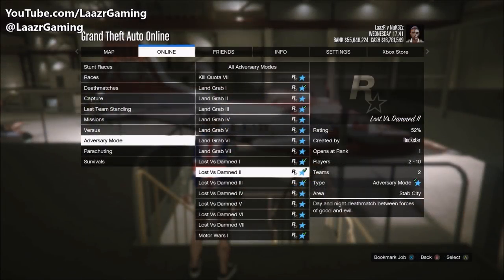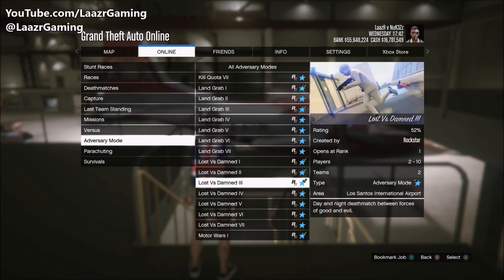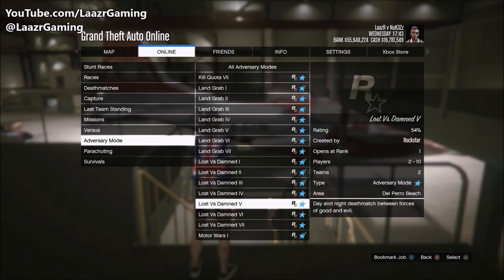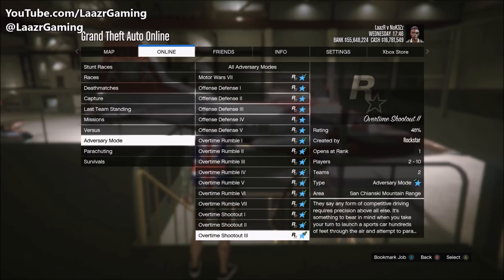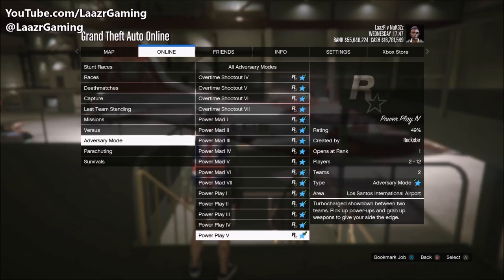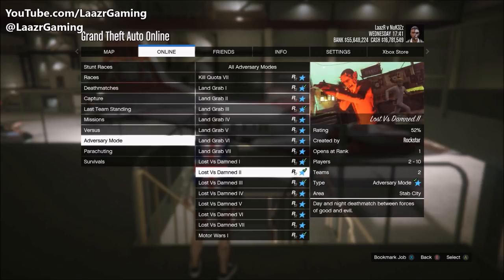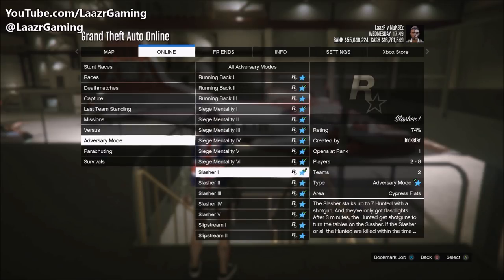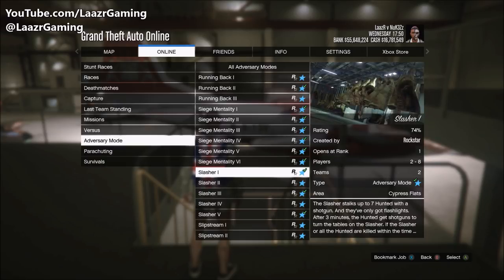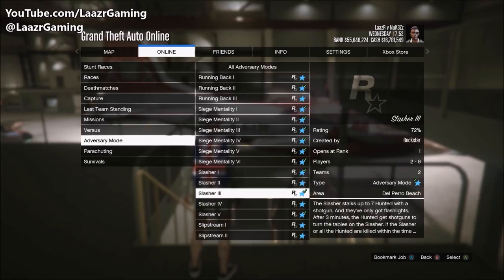First things first, you want to be in a free-roam public session. Press Start, go across to Online, Play Job, Rockstar Created, and go down to Adversary Modes. Now if you want to get the devil or angel outfit — which do look pretty sick — you can start one of the Lost to the Damned adversary modes. However, if you prefer to get more of the newer Halloween releases, scroll all the way down to the Slasher adversary mode and start that one.